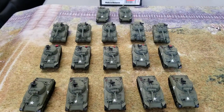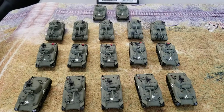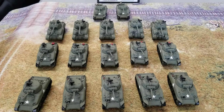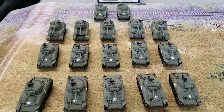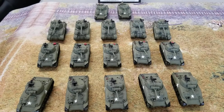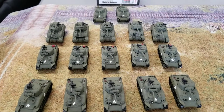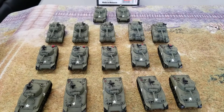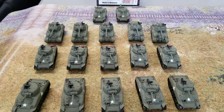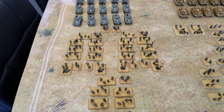Up here we have my Sherman company. This consists of two HQ Sherman tanks along with one platoon of 76 millimeter Shermans and two platoons of 75 millimeter Shermans. The HQ tanks are worth seven points. The two 75 platoons are worth 18 points each and the 76 platoon is worth 23 points, for the tank company to total out at 66 points — bringing the entire U.S. Army to 110 points.